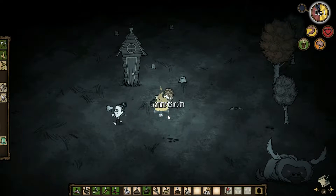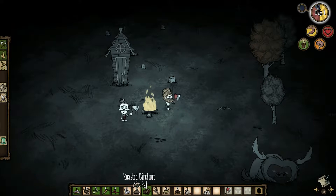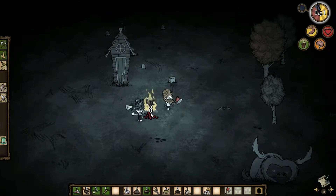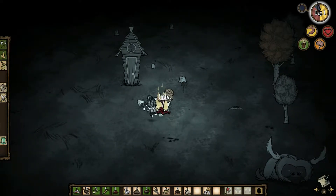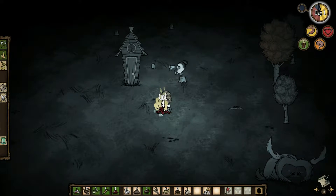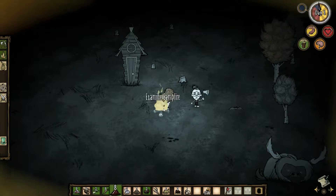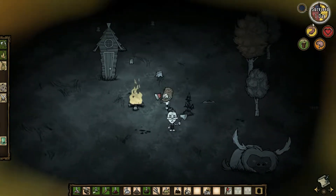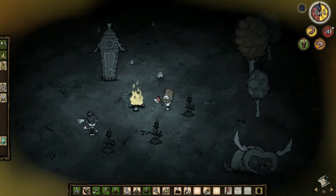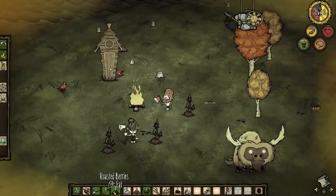I'm gonna cook some of these birch nuts. If you cut down any of those birch trees, you can cook the birch nuts and eat them. I've got petals. You can eat petals, but you can also cook carrots and berries. Usually cooking something gives it more food value. I'm too hot. You gotta be wary of health because health is hard to regain, and you've got to keep track of food too.